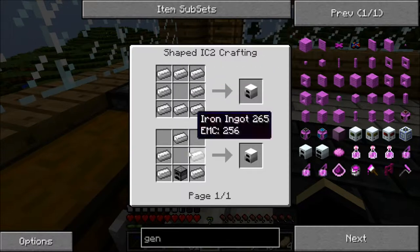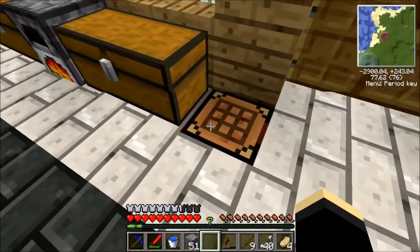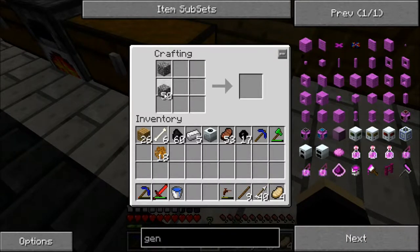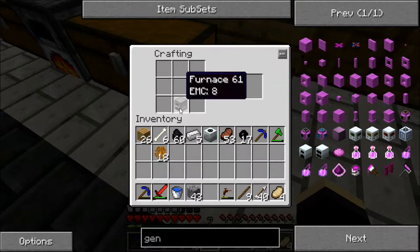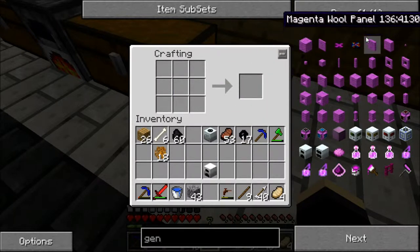So open an iron furnace - I'm going to craft it like that because it's less resource intensive. It's costing you two more iron for eight cobble, so you may as well make it like this. So we've got our iron furnace.